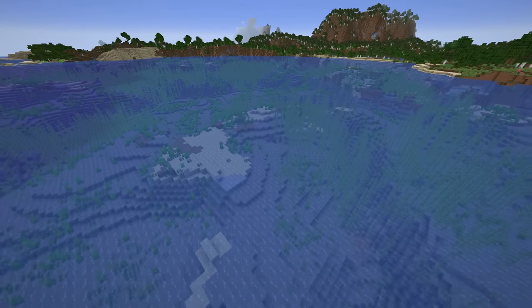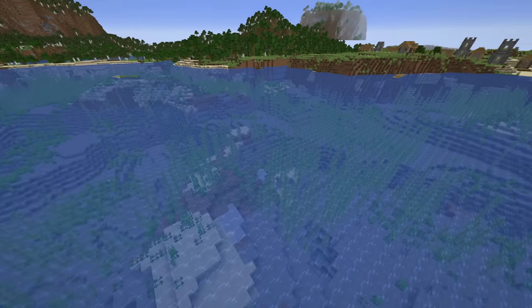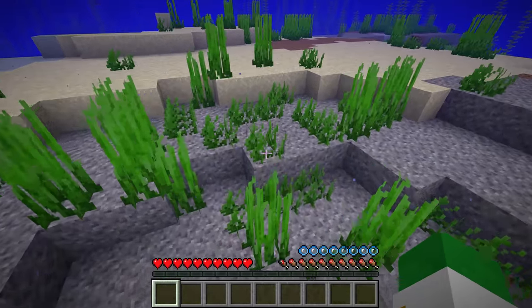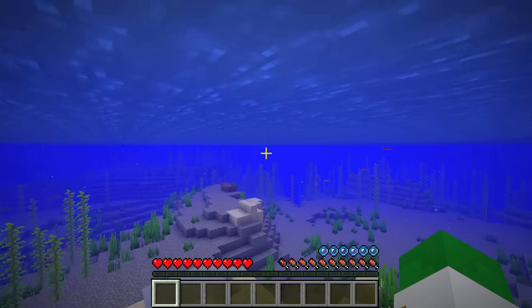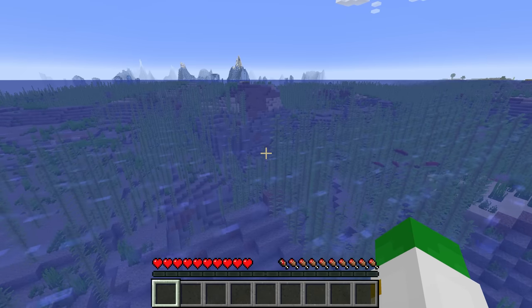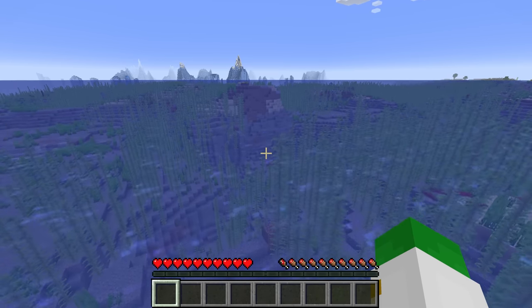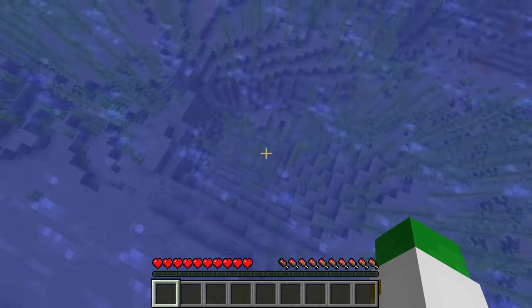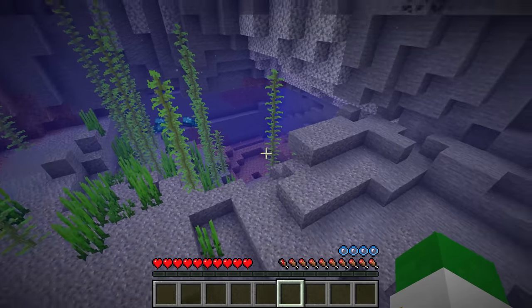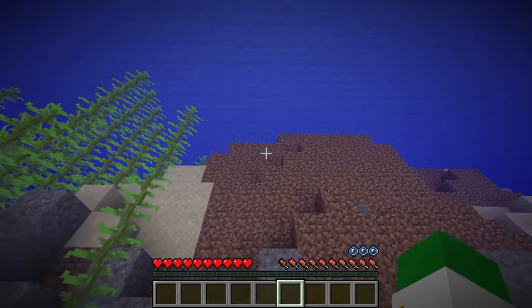There are two main depths of oceans, and they're regarded as different biomes. The first is just ocean, as it goes down to approximately Y45, whereas then there's the deep ocean, which goes down to approximately Y30 or Y35. But due to the generation changes of Minecraft 1.18 and onwards, the depth of oceans can be much more variable than you would think, and oftentimes will seem to not even match up with the biome that it is.